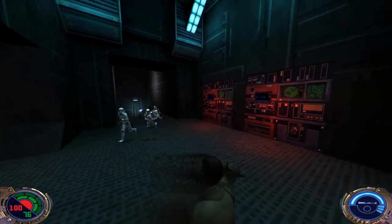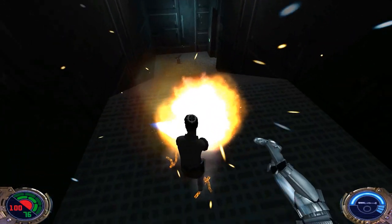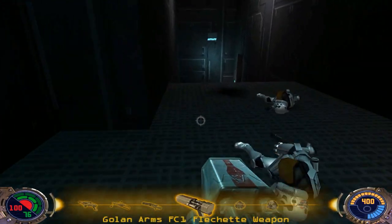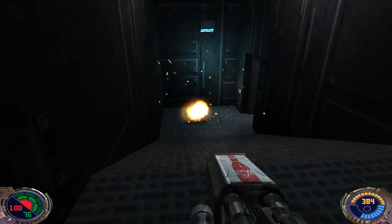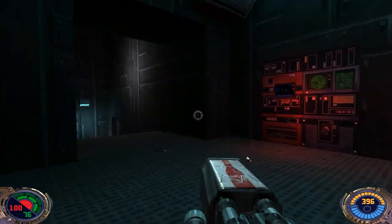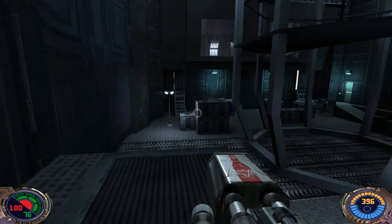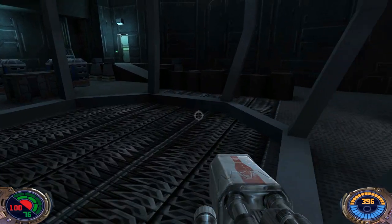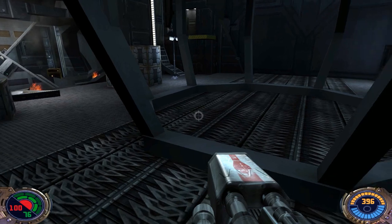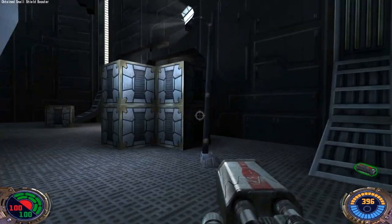Come on back to me, saber. Force Speed can help out a little bit in this area. I'm just going to use the flechette to take out that turret down there. We've got two doors — if we go through the one on the right, this ends up just taking us right back to where we pretty much just were. So I'm going to pull that shield booster over and run over to it.